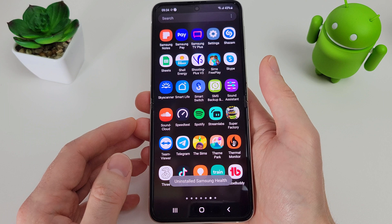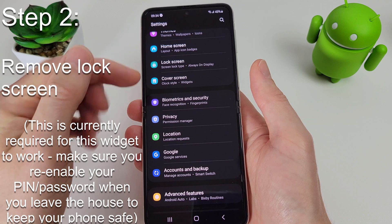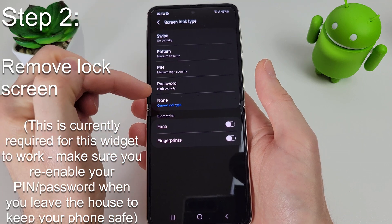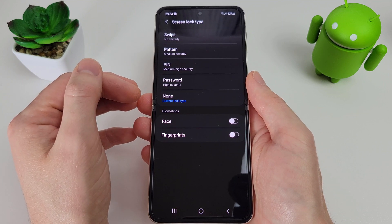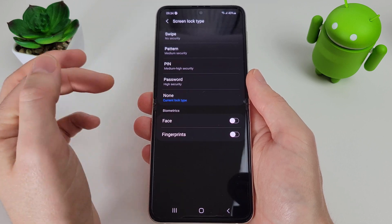Once that's uninstalled, we also need to remove the lock screen. Go into your settings, go into lock screen, and make sure the screen lock type is set to none. If that isn't set, this won't work. It requires that no password, phrase, PIN, or even fingerprint is used — it has to be set to none.